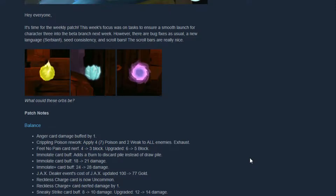Next is Reckless Charge, which now gives you a Daze card, and it is now uncommon as well. They also nerfed the upgrade version of Reckless Charge by one damage. Sneaky Strike card buff — I think that's Silence — got buffed to 10 damage from 8 base, and the upgrade version is 14 damage from 12.